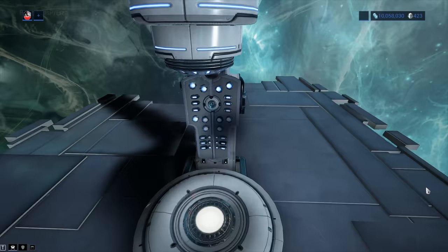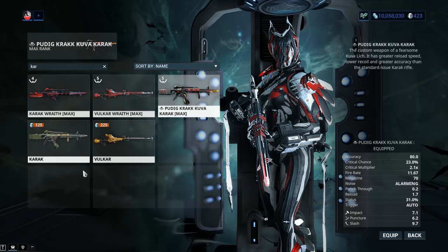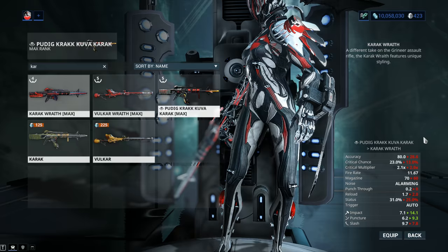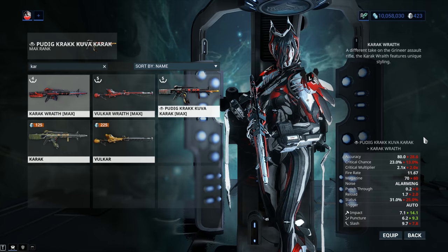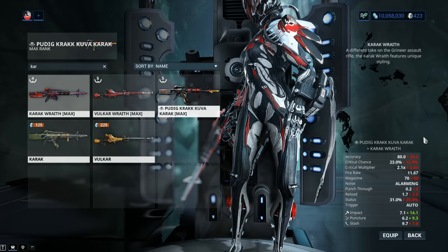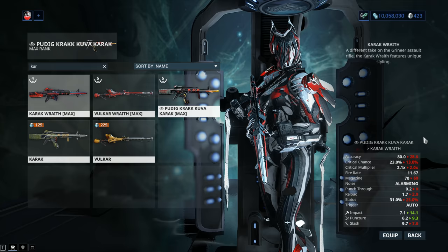Let's jump into a stat comparison between the Kuva Karak and the Karak Wraith — comparing to the Karak Wraith. Take a look at that accuracy: 80 versus 28.6. I've seen comments saying accuracy doesn't matter in Warframe, but that's not true — what about Heavy Caliber? What about actually hitting your target to deal damage? Accuracy is a whole lot greater, and yes, the Kuva Karak is 100% viable for Heavy Caliber. Critical Chance got a massive boost as well — 10% extra, 23% instead of 13% — and a small buff on the Critical Multiplier, 2.1 instead of 2.0. Same fire rate of 11.67, larger magazine — 70 instead of 60 — same noise, and 0.2 meters of punch-through.